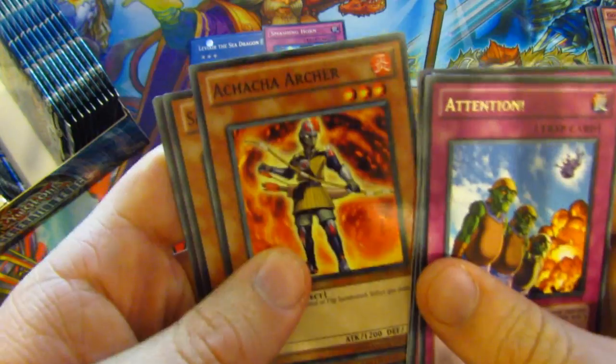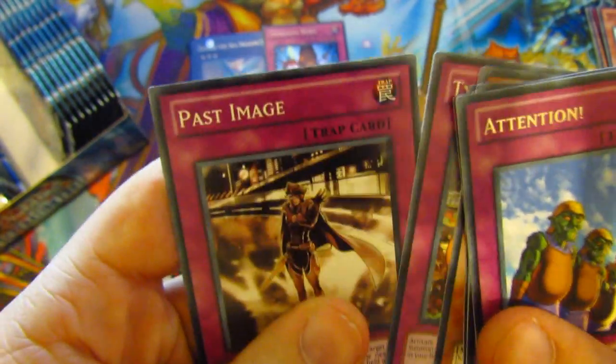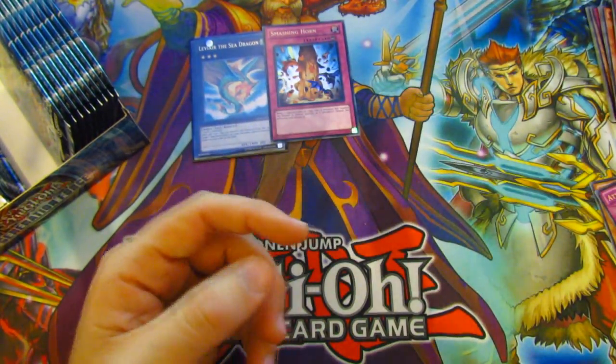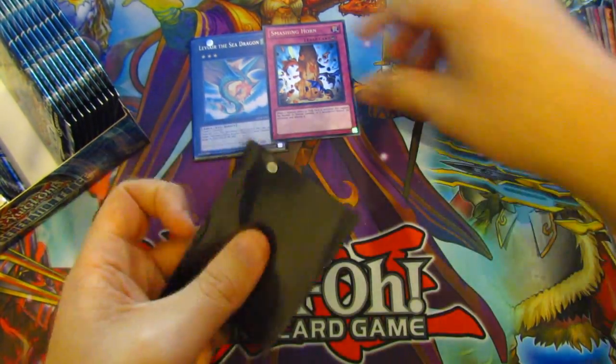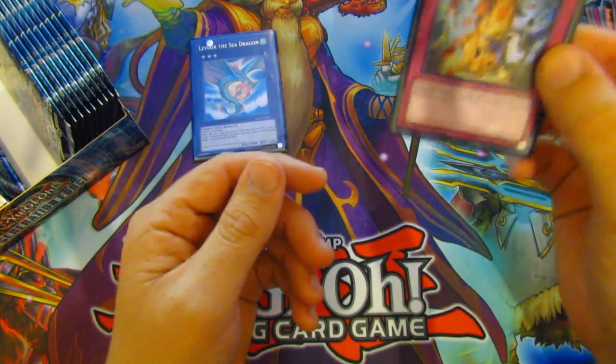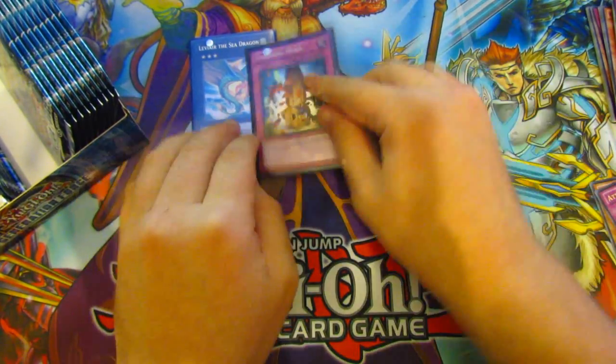Amazing. Anchor Archer. We have a Sim Belt, Tummy Smack, and Patched Image. Nice. Secret Rare Smashing Horn.